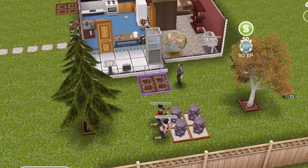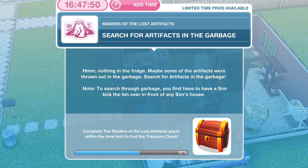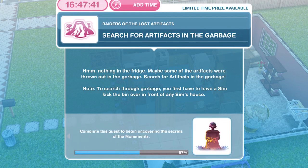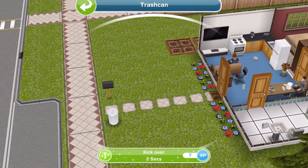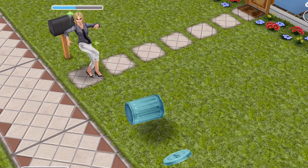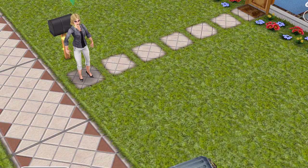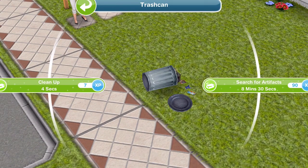The next thing we need to do is search for artifacts in the garbage. Nothing in the fridge — maybe some of the artifacts were thrown out in the garbage. Search for artifacts in the garbage. Note: to search through garbage, you first have to have a sim kick over the bin. So let's kick over the bin — that takes two seconds. Then once the bin has been kicked over, click on the bin and search for artifacts, which takes eight minutes and 30 seconds.